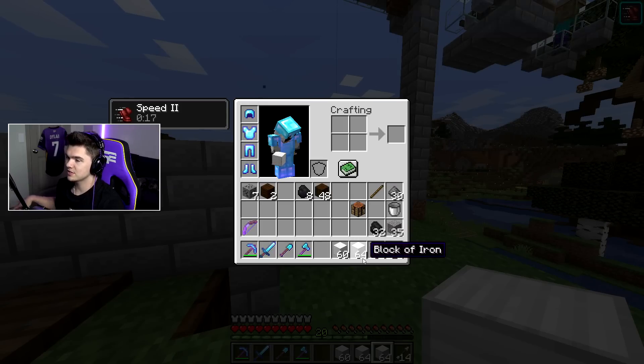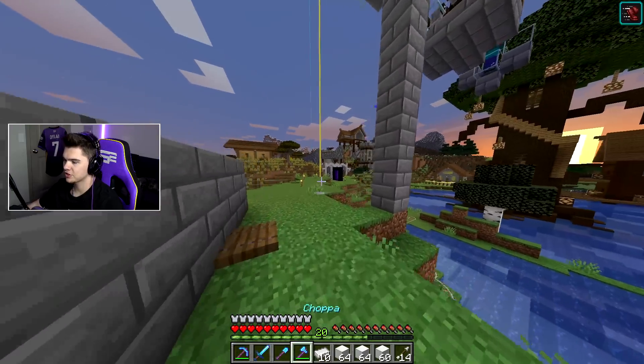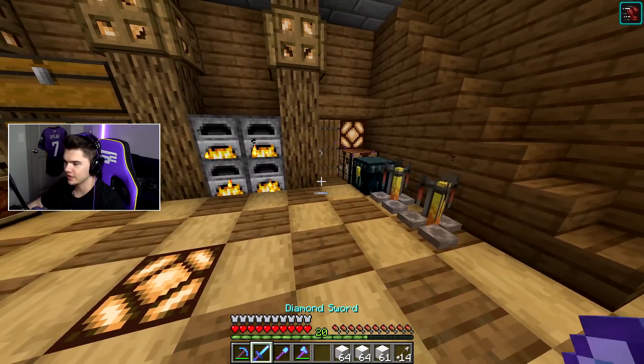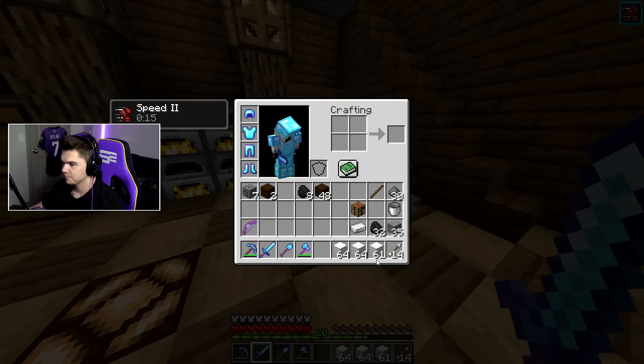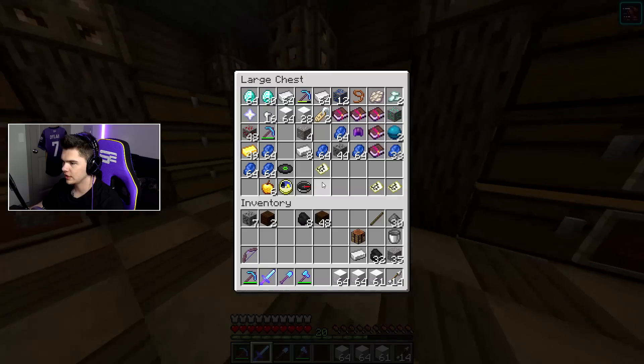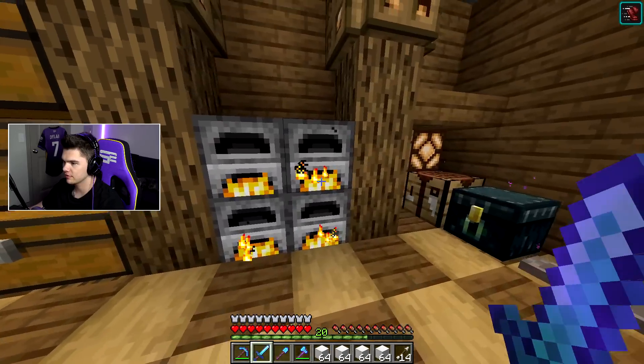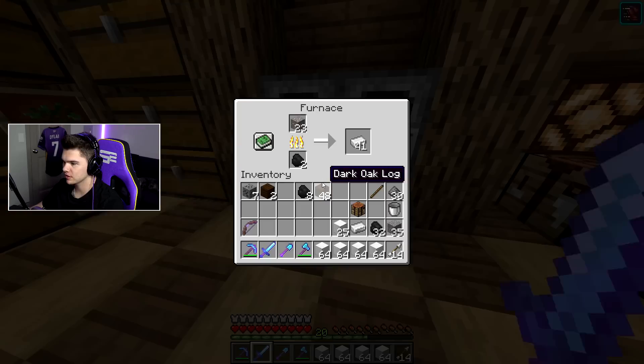We have almost three stacks. Let's do some math here — we need 50 times four iron, so we need 200 blocks. This is not quite 200. We're gonna need more. Oh wow, we still have a ton of iron in here. We have plenty of blocks — look at all this iron we still have, and we've still got so much smelting as well.